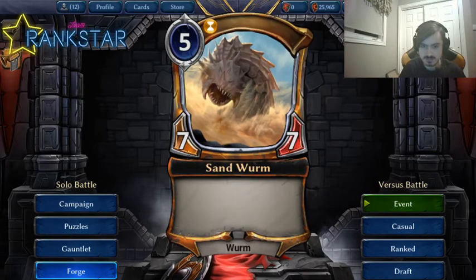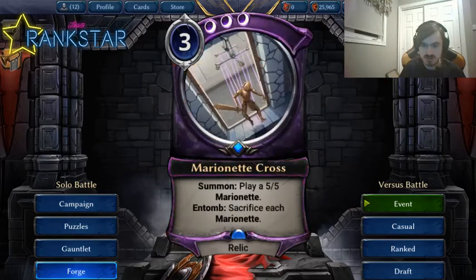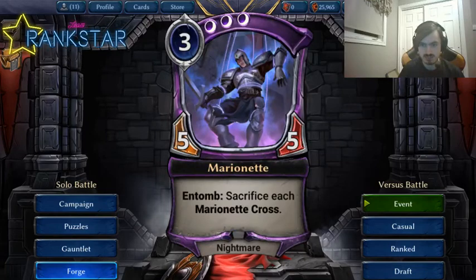Next we're looking at Marionate Cross. It's a 3-mana triple shadow card — triple shadow is a lot. It plays a 5/5 when this relic comes into play, and when it dies it sacrifices all your Marionate Cross relics. So it's essentially a 3-mana 5/5 that is bad at multiples. A shadow-based, probably mono-shadow aggressive or mid-range deck probably wants access to two or three of these.